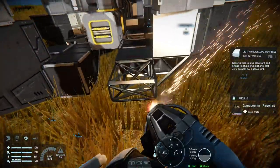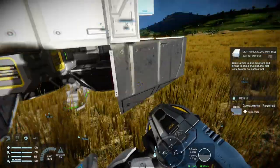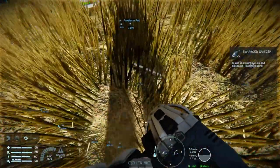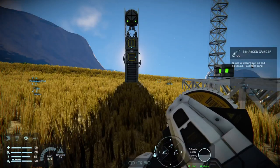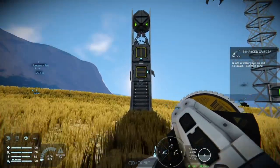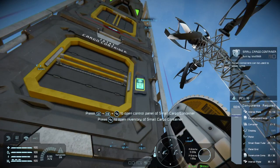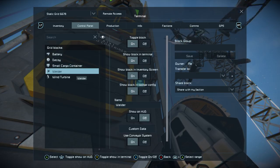What we're going to do here is just cannibalize this pod - we don't need it anymore. We have our base, we have a way of manufacturing things. Always fun trying to find the bits that drop off. We need some metal plates basically, because I want to throw some metal plates into my self-repair device. Welders on - yeah.